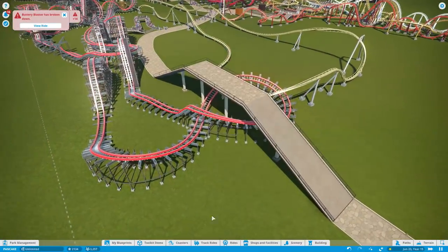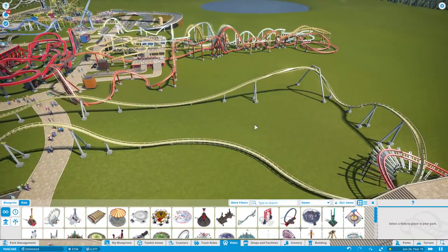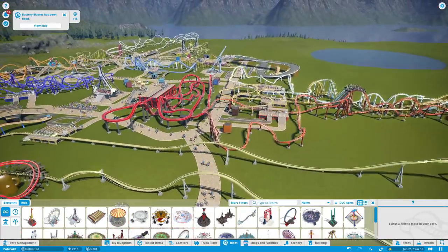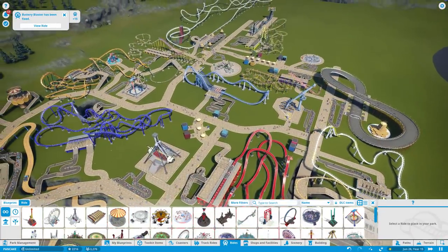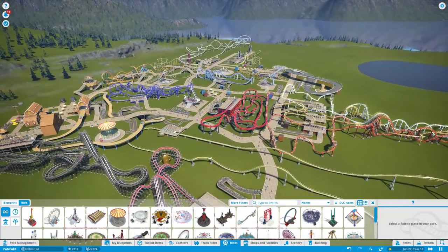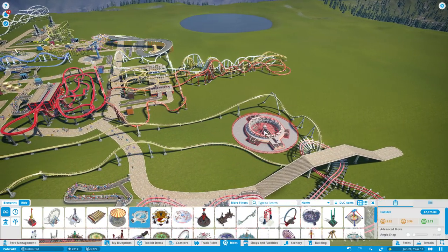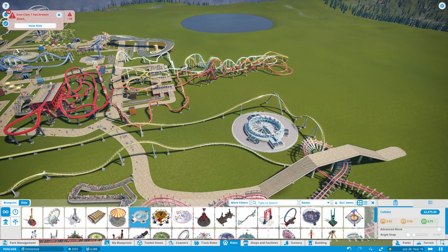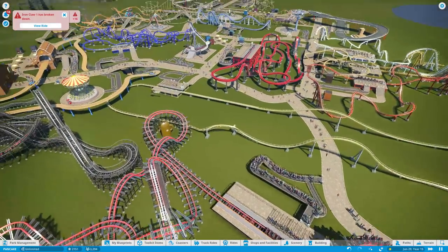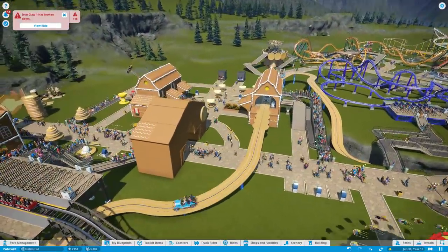Speaking of flat rides, what do I want to put here? Should we put the rock-topus? The actual rock-topus and not the elixir machine, because I always click that one. We have a few spinning things. We've got so many coasters — look at all the coasters we have. This is crazy. It's almost like all I do is build roller coasters that are insane.